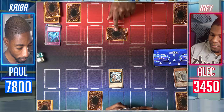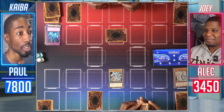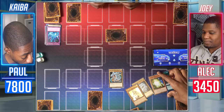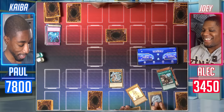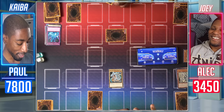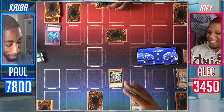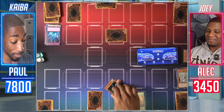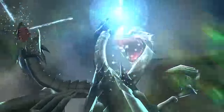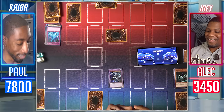Draw for turn. I will set a monster face down and end my turn. You face my Blue-Eyes White Dragon once, but are you prepared to face my ultimate creature of destruction? I activate the White Stone of Ancients effect in the graveyard — I can banish it to target a Blue-Eyes in my grave and add it to my hand. I banish the White Stone of Ancients to add this Blue-Eyes White Dragon back to my hand. Now I'll activate Polymerization — I fuse together my Blue-Eyes White Dragon, the Blue-Eyes in my hand, and King of the Swamp. They all combine to make the Blue-Eyes Ultimate Dragon. Was it necessary? No. Is it fun? Yes.